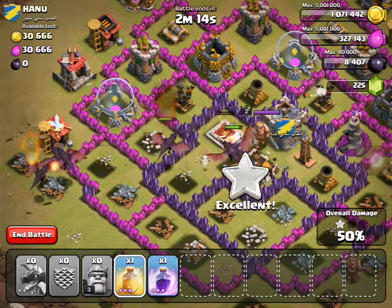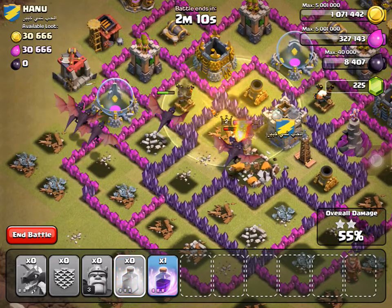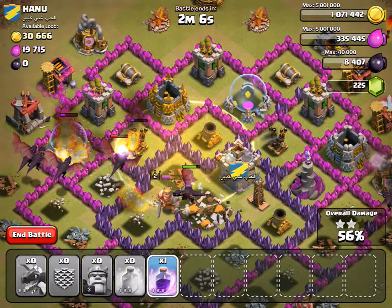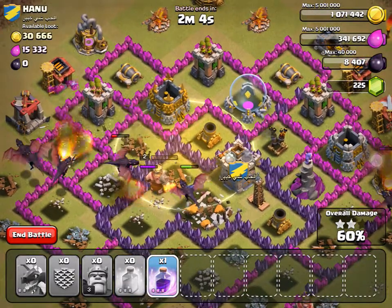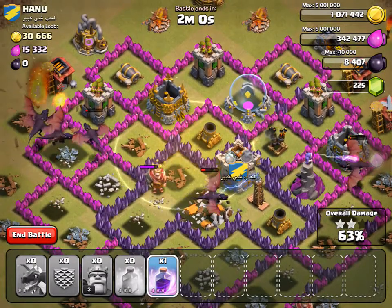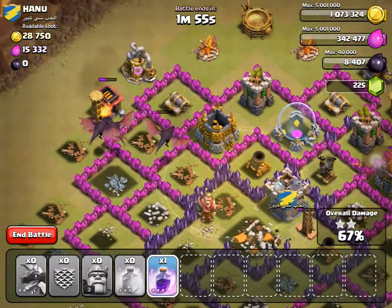Town hall down — 46%, 50 seconds, second star. It's going to be a three star! Okay, last two defenses down. Boom! My Barbarian King is still alive... he's dead now. This dragon is going to die too. Hmm, it's going to be a tough battle.